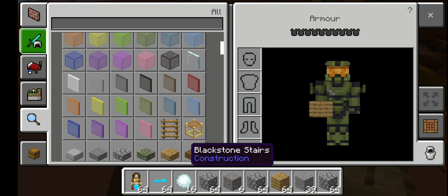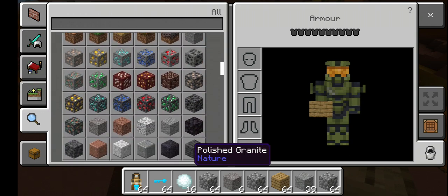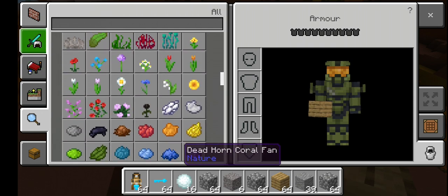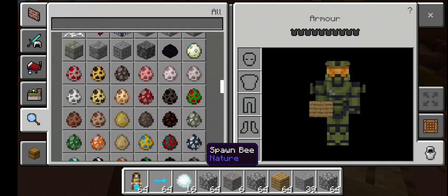So, how do you use the snowball mod? If you want the link, you have to subscribe. Press the bell button, thumbs up, then I'll give you the link.